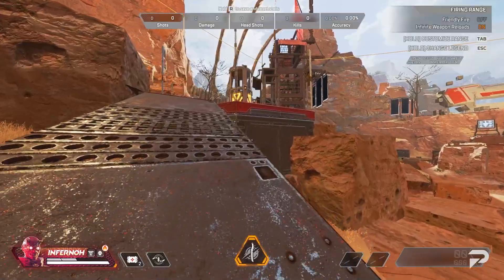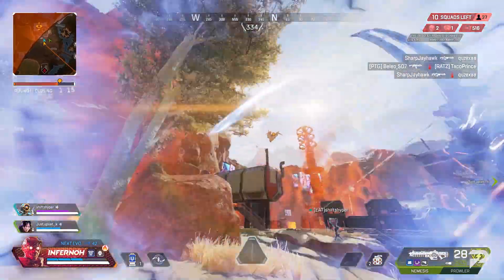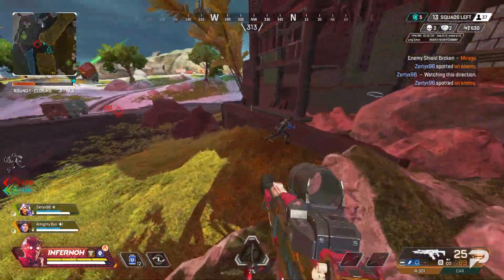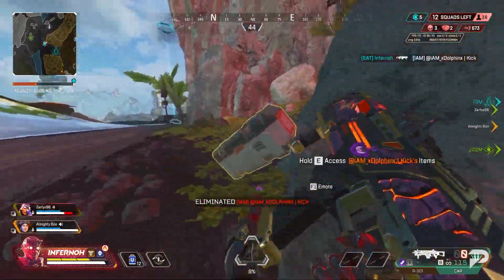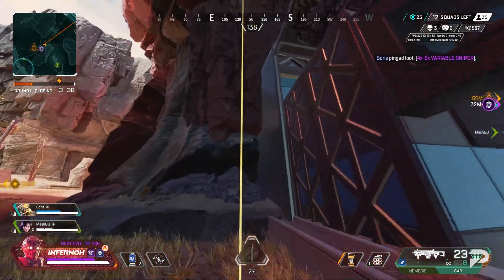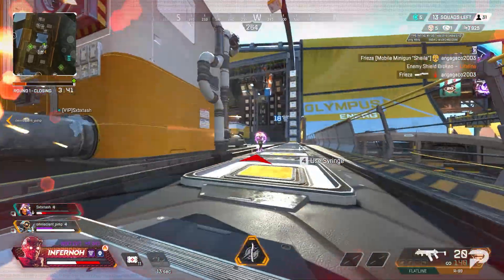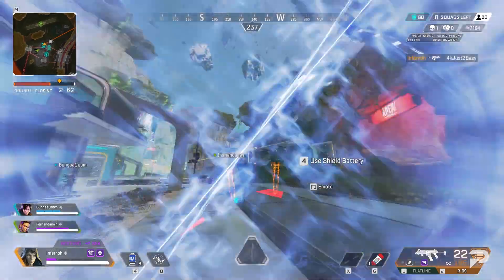You have to be fast, because the optimum use for this ability is to close the distance to finish a kill or a fight. It can be great to move vertically — knock someone on the roof of the construction building in Fragment and you can Ash portal up towards the roof instead of taking the zip line. It has a limited range of just over 60 meters, but that does allow you to close the gap from at least mid-range. It lasts for about 15 seconds, giving your teammates time to follow up, but optimally you'll be grouped up and take the portal as a team. Taking height or moving across an open space is still a strong use for the Ash portal.